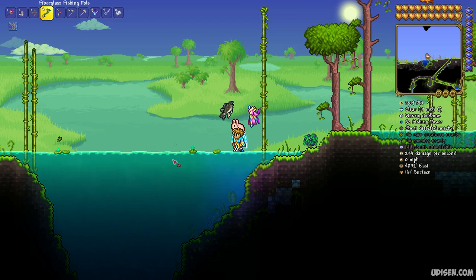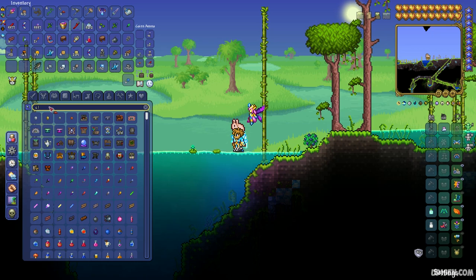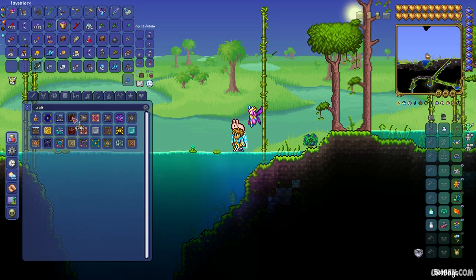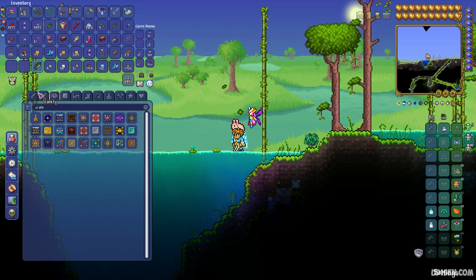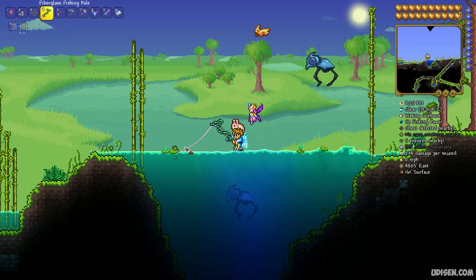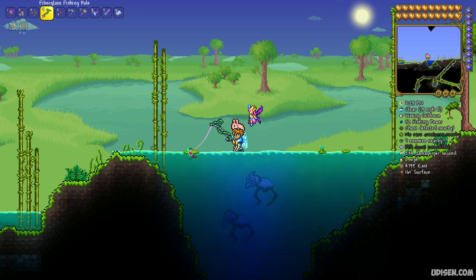I also highly recommend — it is not required — to use this potion which gives you an increased chance to get a crate when you catch something. By default, when you fish in the lake you can receive different fish and sometimes you can obtain a crate.